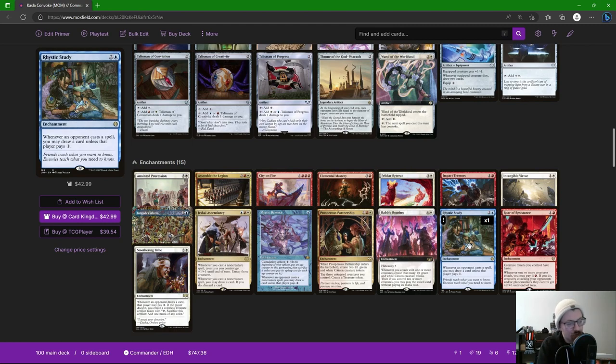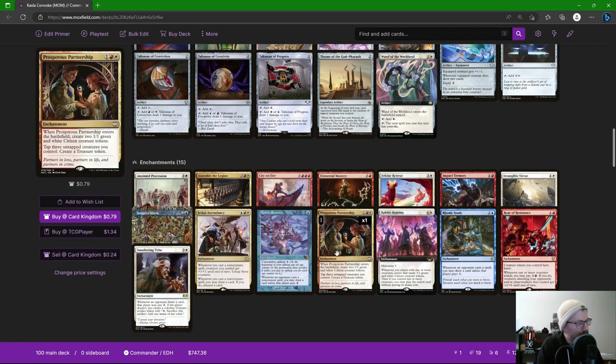We're playing Mystic Remora and Rhystic Study to help us draw cards because we don't have a ton of ramp — being in Jeskai we need to draw. Prosperous Partnership is one of my favorite new cards for a token deck: when it comes in you get two 1/1s, and then you can tap three untapped creatures to get a Treasure. When we don't have convoke spells to play, on our opponent's end step we tap a bunch of tokens to make Treasures, and now we have a bunch of mana going back into our turn.